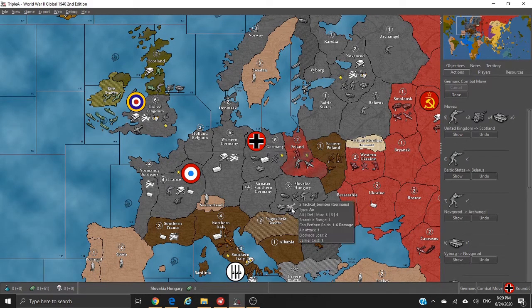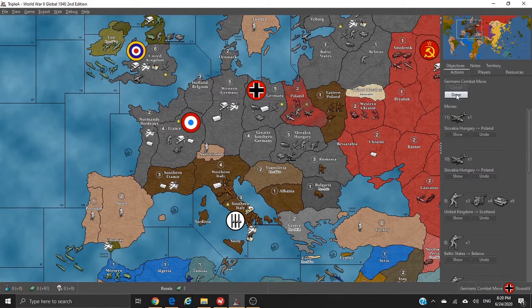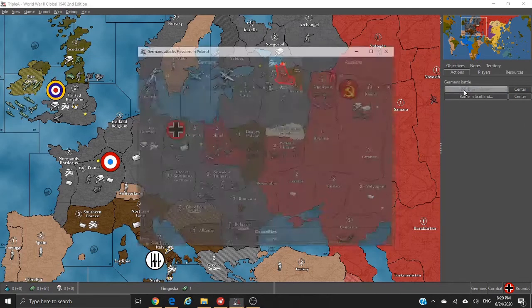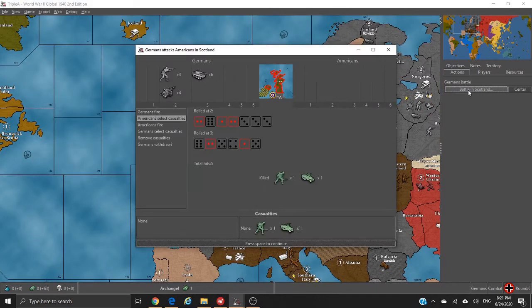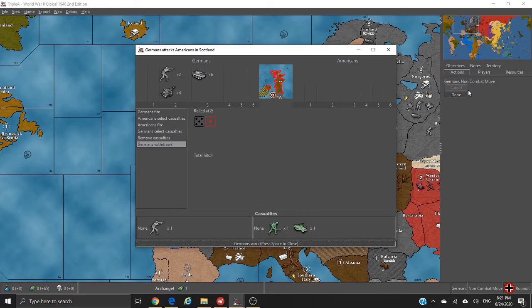I'll take one tactical bomber in there too — might as well do two. Done. So let's do battle in Poland: kill them easily, they kill one infantry. I wanted to only take two infantry but took three instead, oh well. Germans win battle in Scotland — kill them easily again, they kill one infantry. Battle is done.